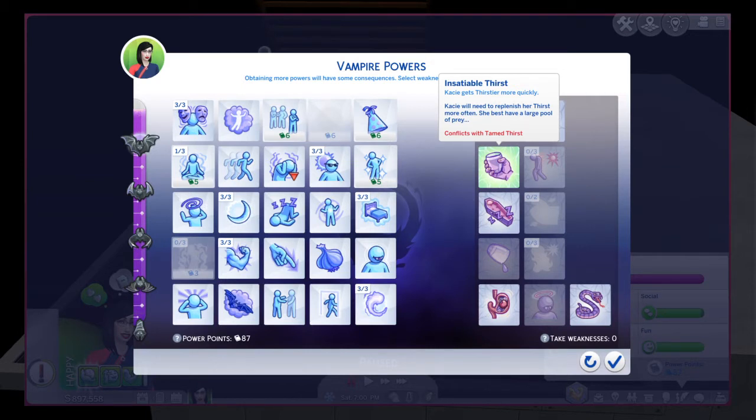The thing about this weakness is that during nighttime, it's not really a big deal — the thirst will go down normally. But during the morning and during the day, thirst will go down fast, causing your Sim to enter what's called their dark form if they get too thirsty.